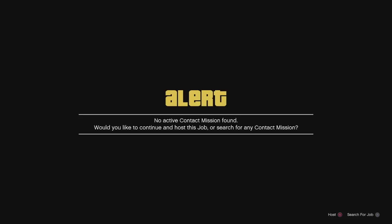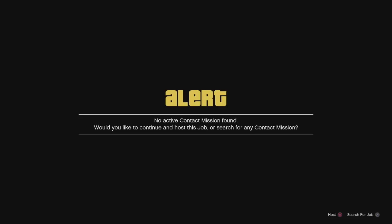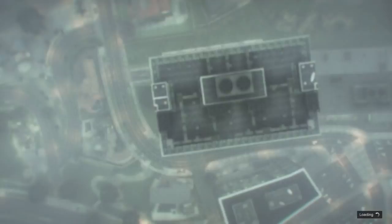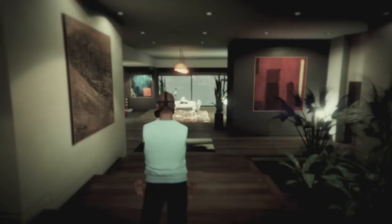Sometimes what will happen is you load into the mission and you'll be wearing a hoodie and your arms won't be gone. You want your arms to be gone when you load in. If your arms aren't gone, just quit the mission and try again — go back and do the whole process over. Once your arms are gone, that means you're on track with this glitch.